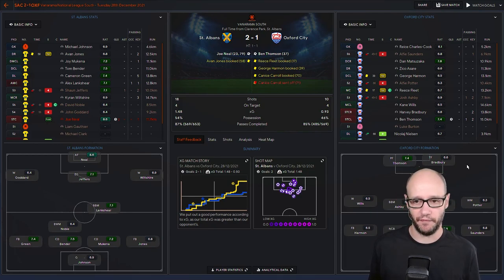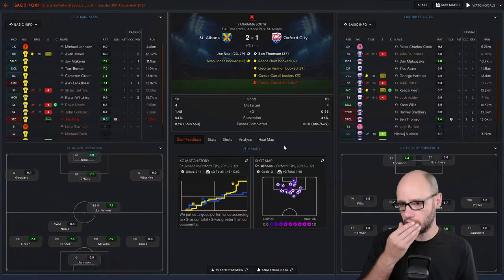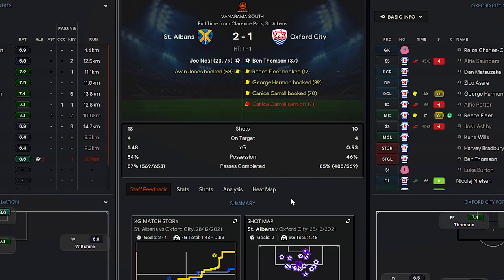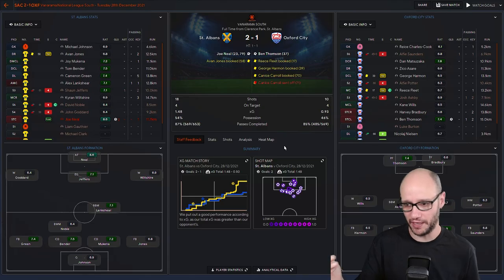Joe Nill has come in and scored two goals — 8.6, player of the match. He's 21 years old: Finishing 13, First Touch 13, Heading 13 — pretty much the three key stats you want from a striker. Not bad technique at this level. As for the team, not as many yellow cards compared to the first game in the episode. Didn't hold as much possession, had 18 shots, scored two goals. XG was better, possession was better, and we had more shots.